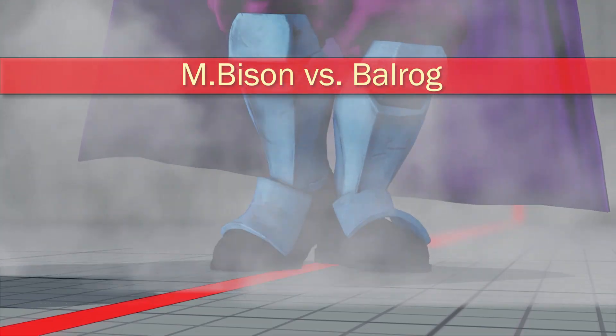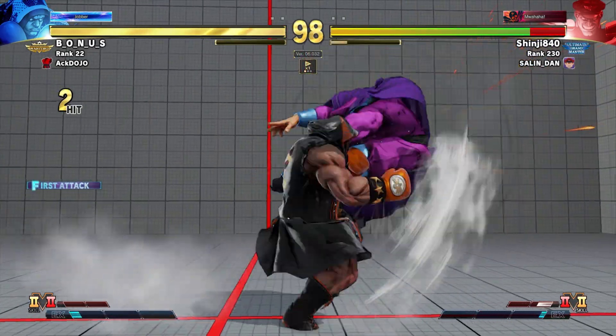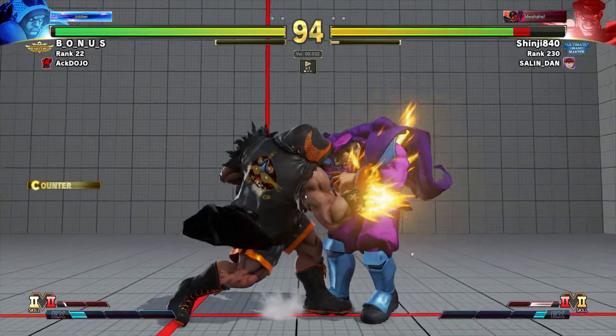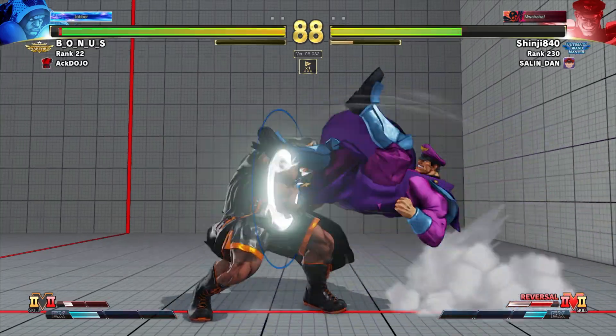Let's get into it — this is M. Bison versus Balrog. As you can see, the match is starring Bonus, a Warlord Balrog player. We're going to teach you how to close the distance. Bonus uses down medium punch into dash punches or smashes to get knockdowns and push the opponent to the corner — you're going to see this over and over in this match.